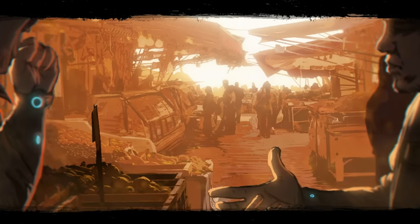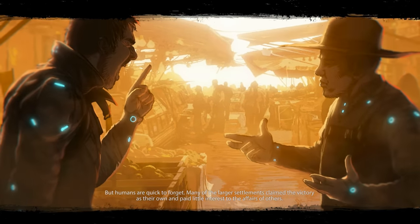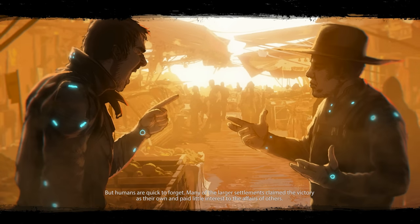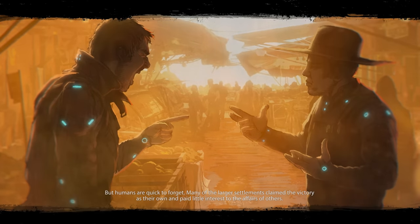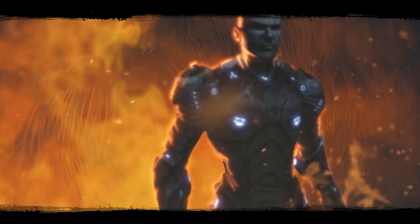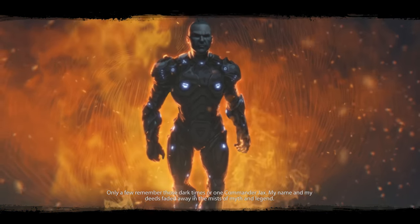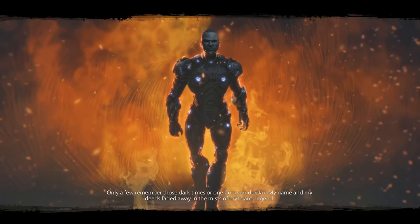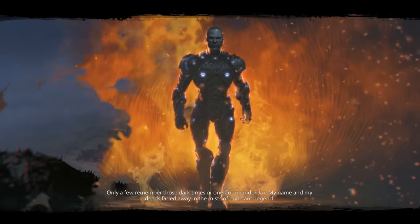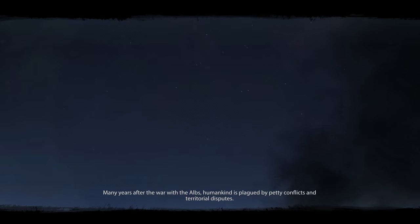Elix 2 is from developer Piranha Bytes, which is known for a very particular style of game. Their games tend to fall into the category of what is affectionately called Eurojank — largely double-A games that lack a certain amount of polish, but are known for being very good nonetheless. Just like Elix 1, Elix 2 is an open-world RPG that carries forward pretty much all of the main mechanics, though it refines and changes a few things.